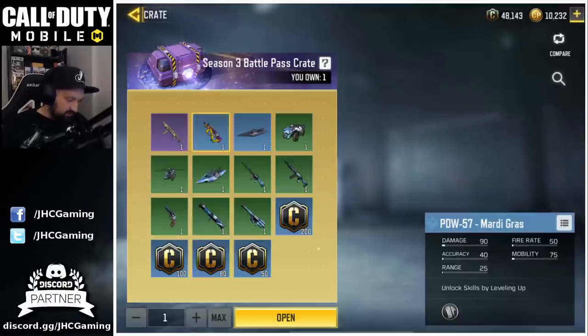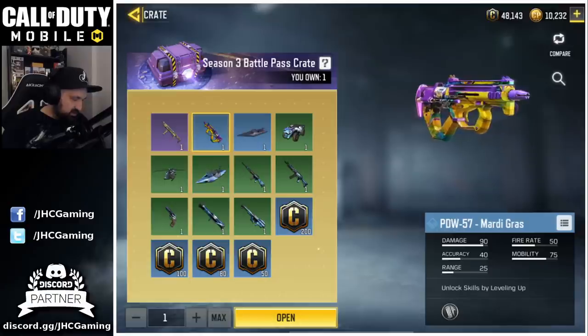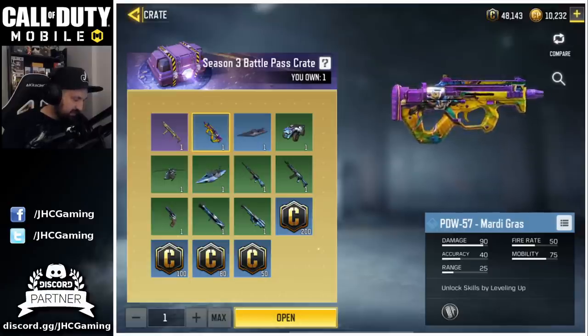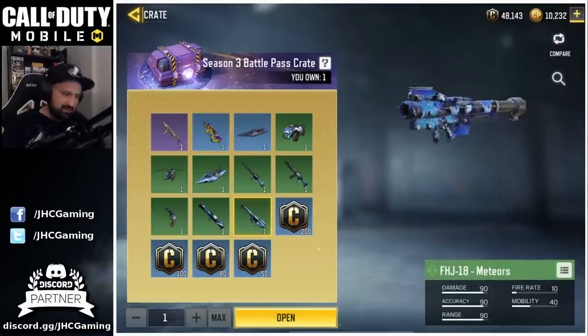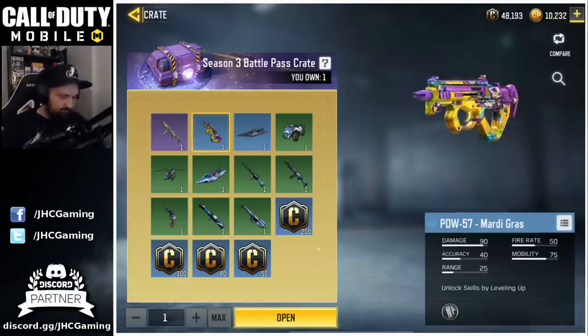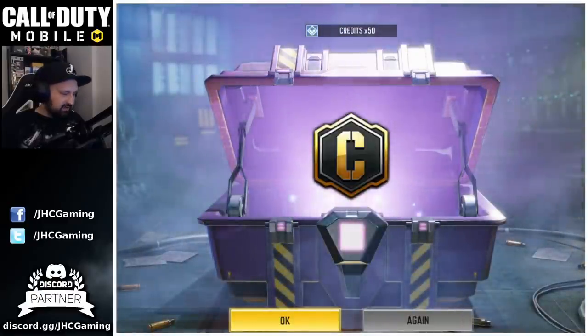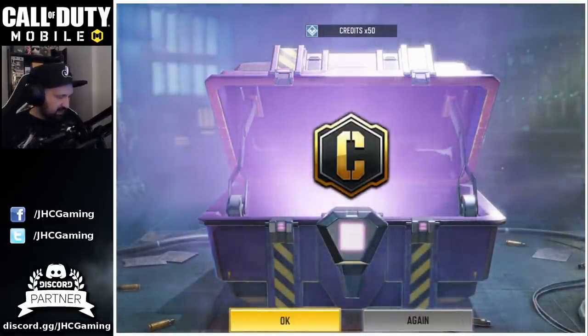The season crate — looking for that PDW, and the chopper I think I don't have. And maybe the FHJ would be nice. Last time I got the SMRS. So let's do it, one more of these. Oh come on, anything but credits please — I don't need credits.